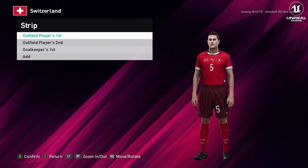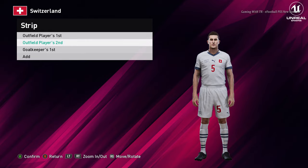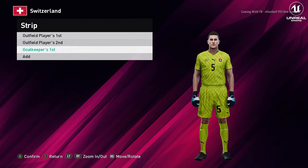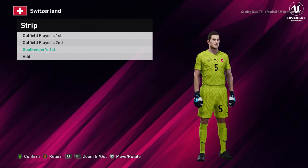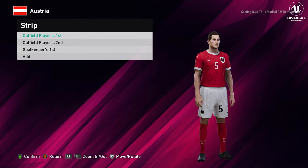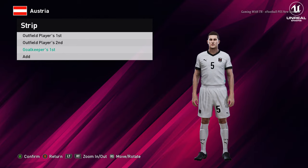Let's go for the next team. Here is Switzerland — you can see this is the home jersey. Here is the away version, that's cool. And here is the goalkeeper version. Next up is Austria — this is the home jersey, here is the away one, and here is the goalkeeper one.